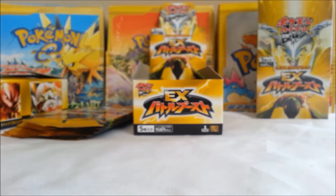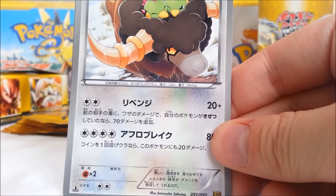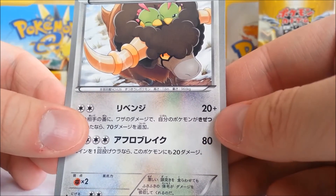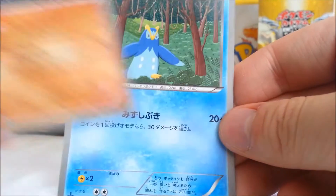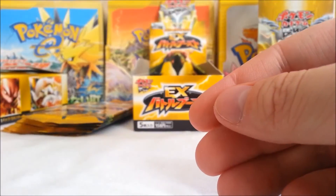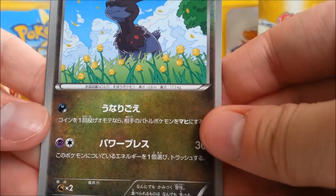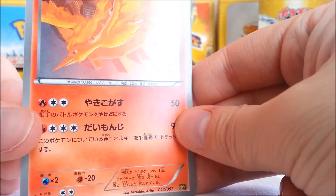Alright, next pack — we got a Zoelus. Reuniclus. A Buffalon, again cute. Lucario. And a Primplup. Then we got a Dino, Reuniclus again, and Moltres.